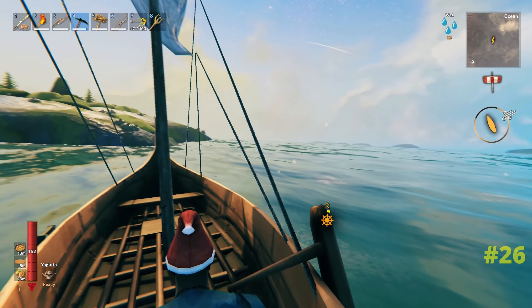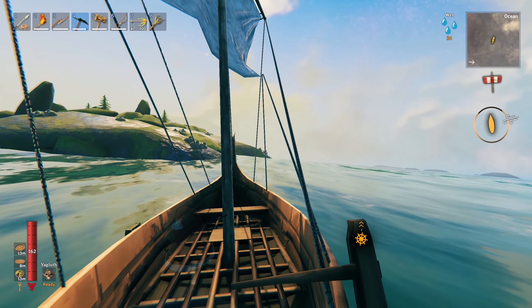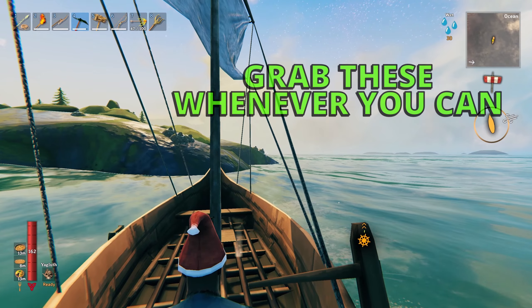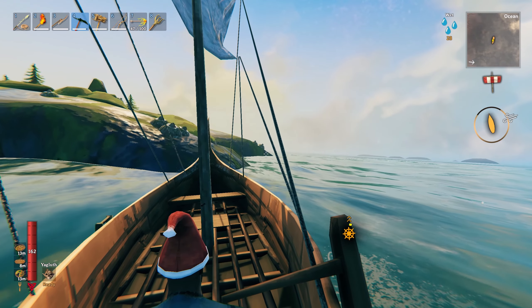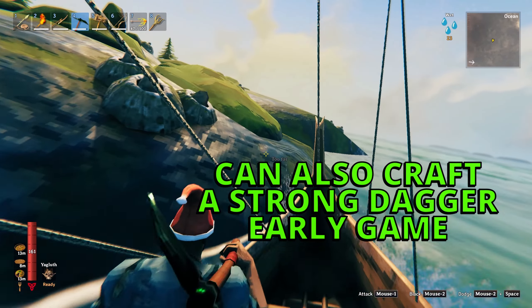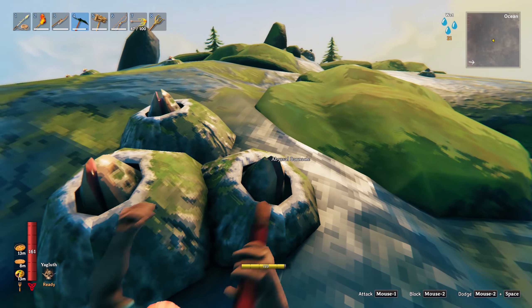When you come across these small islands in the middle of the ocean, that's no island - they are leviathans. What you're after is the barnacles to harvest on their backs; this is where you get the chitin material to craft yourself a harpoon. And when you want to have some fun with a sea serpent later on, when you close in just jump off your boat to slam the brakes on.